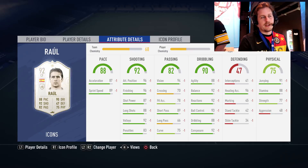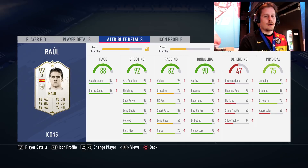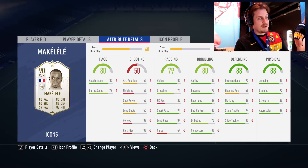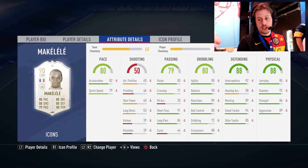At any point in the video, let me know if there's a stat you disagree with — overall or individual stat — let me know in the comment section below. Moving on to Makelele, who completely revolutionized the defensive midfielder position. One of the best French midfielders of all time — 80 pace, 88 defending, 88 physical.